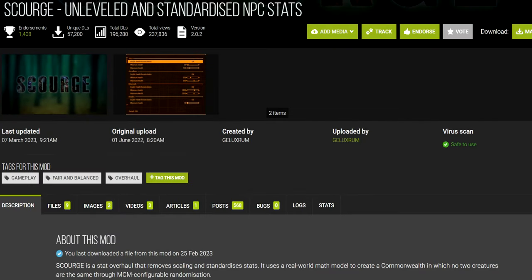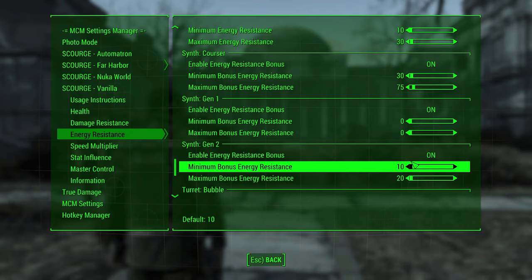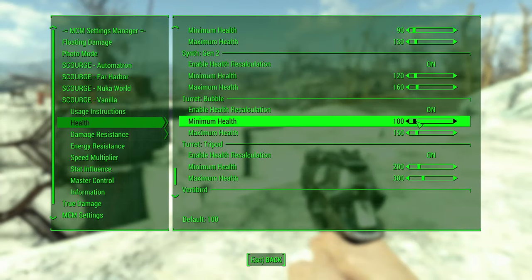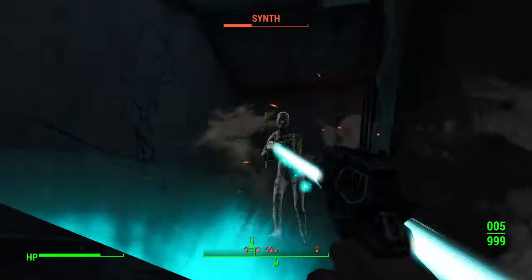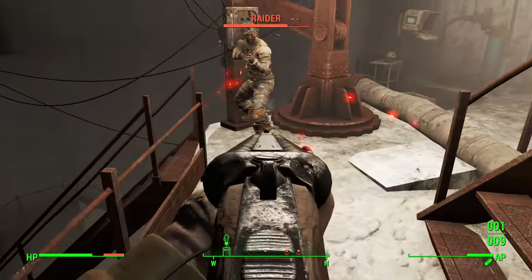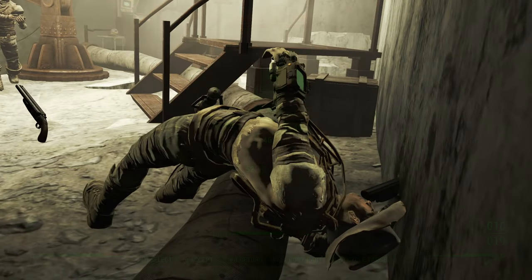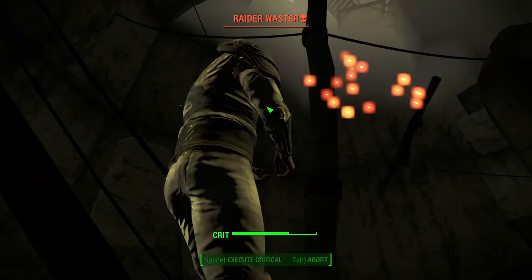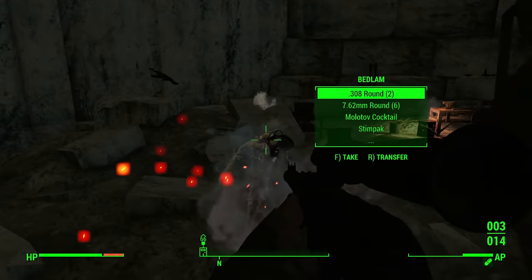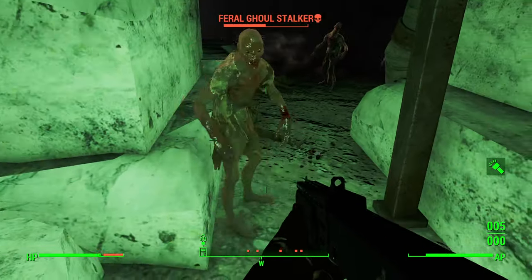Next up, we have Scourge, which is still a godsend. This mod re-rolls the health and damage resistances of all NPCs and creatures via scripting whenever they appear, and lets you individually configure these variables from the MCM. Don't like how much health turrets have? You can make them explode in one shot. Want synths to be resistant to gunfire but not energy weapons? You can make that happen. I like setting a wide range of health values because it makes combat more interesting — you don't know whether the next raider will go down in one or two shots or take five or six. Scourge also works well with quest mods that add overpowered enemies. As long as they use vanilla races, Scourge will fix it right up. I have nothing bad to say about Scourge — it never leaves my load order.